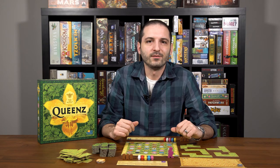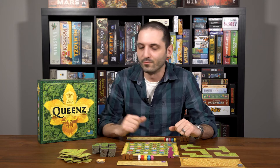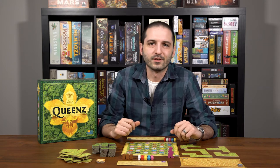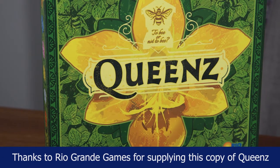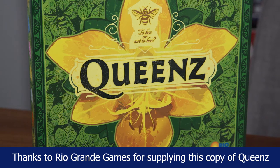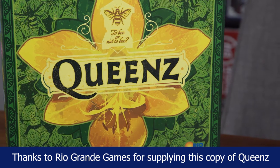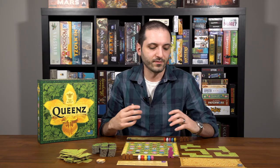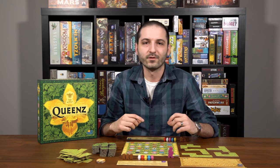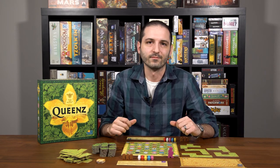Hello and welcome to another AYCB how to play video. I'm Carlo and today I'm going to be dishing up Queens to be or not to be, which is an abstract set collection game for two to four players that'll test your spatial awareness and pattern building abilities. Players will be competing to take orchid tokens off the central communal board, place them in their storage supplies. They'll later bloom fields to produce honey, and once any player has built five fields in their supply it'll trigger the end of the game, at which point we'll tally the points and the player with the most points will win. Let me show you how to play.